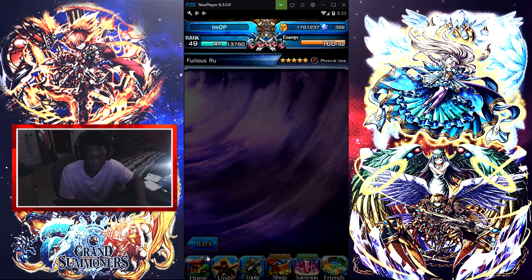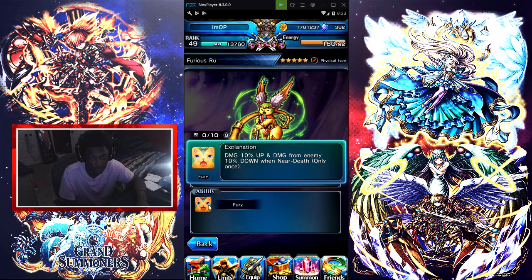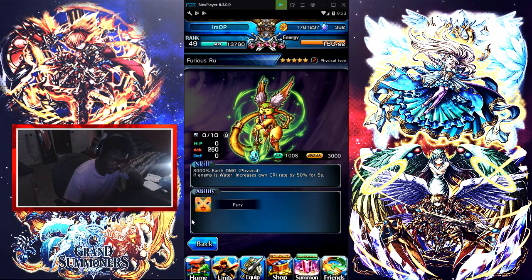Alright, we're going into Furious right here. It does earth damage but the CT is long — 100 seconds, with a break value of 3,000. If the enemy is water, it increases all crit rate by 50% for five seconds. The ability is damage 10% up and incoming damage from the enemy is 10% down when near death — only once. The only thing bad about this is it takes forever to come back. I could just run a physical type earth damage or use Earth Mirror Sword and get it back under 30 to 40 seconds, and it fills up arch gauge too. This CT is just too long.